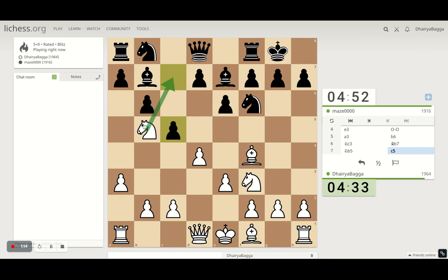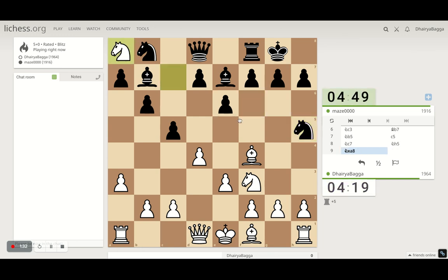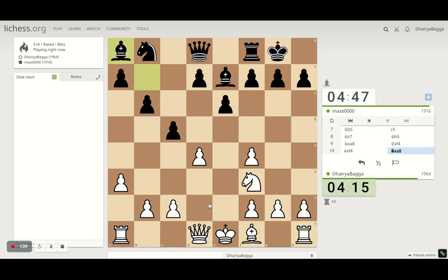Did he fall for the fork? Not a fork but I can trap his Rook there. His Rook is gone. He's trying to take on the Bishop. I have to take the Rook first — he takes, I take back, he takes. Okay, I'll play c3 here.